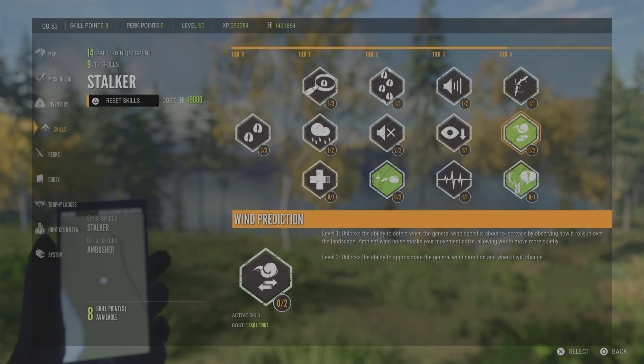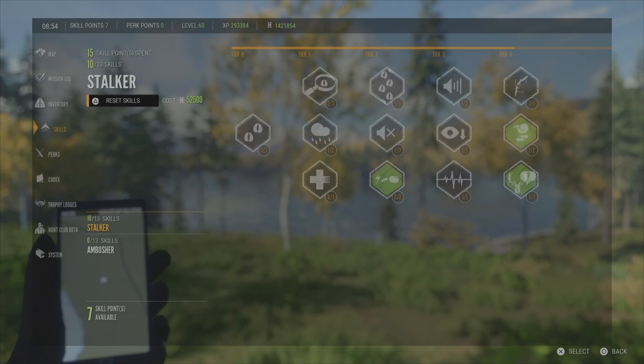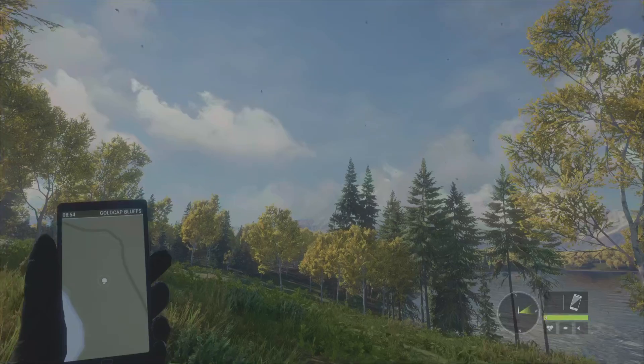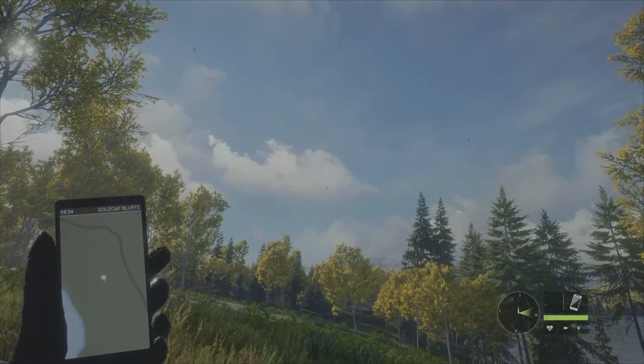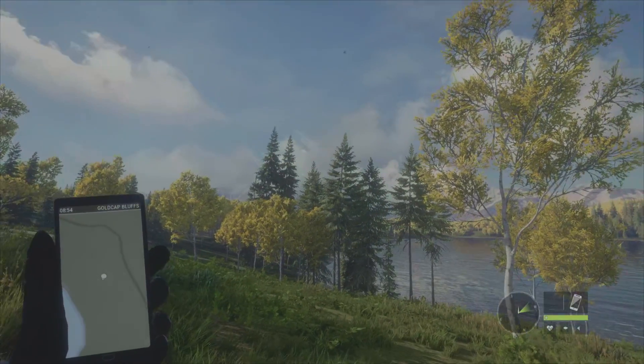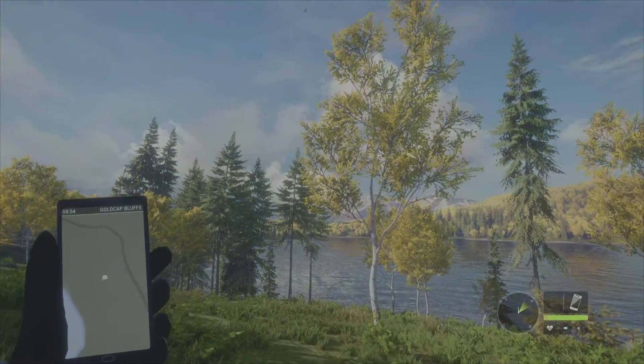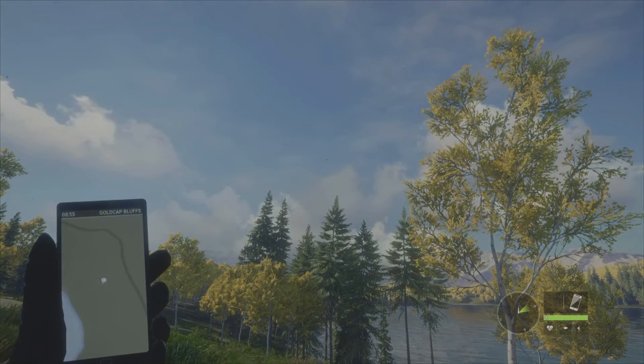I'm kind of thinking this is going to be like the weather prediction skill. So before we activate it, let's just check out how we look at the sky. For me this is how I judge the wind — we can see the debris moving, we can see the direction it's moving, and it's moving rather quickly, so we know the wind speed is moving rather rapidly.